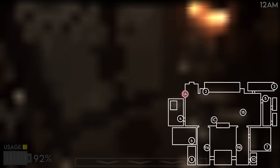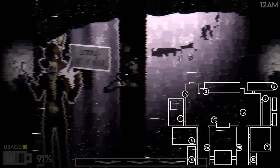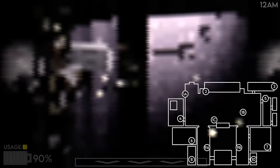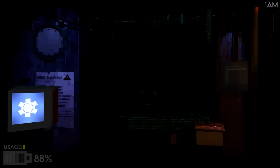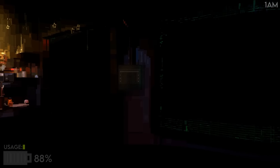The lights and cameras all drain one bar each, so if you've got them all going you're shooting through power. Let me look around quickly — Foxy's trying to kill us on Night Two already! That is really not good. He's moving again. We're just gonna leave the camera on Foxy to try to slow him down, then check the door lights for the other animatronics.